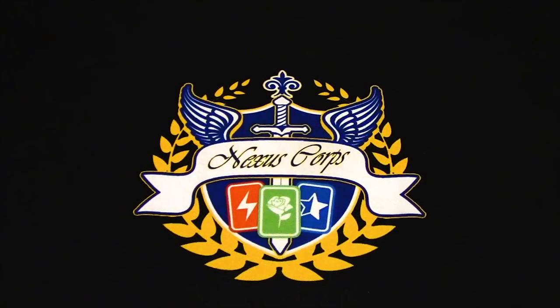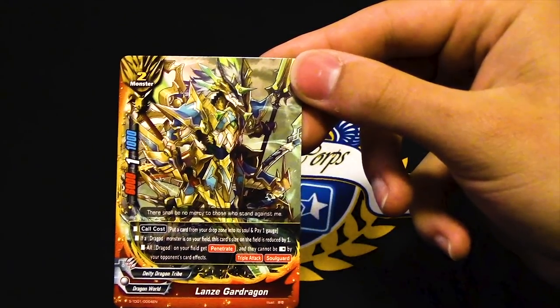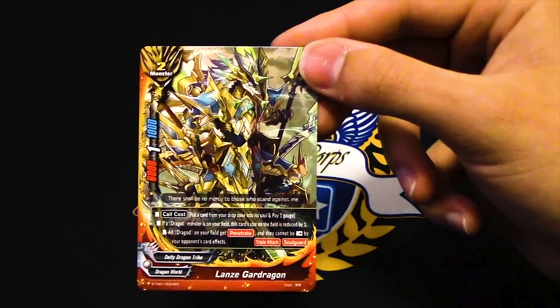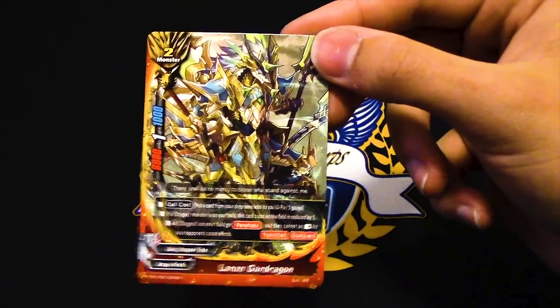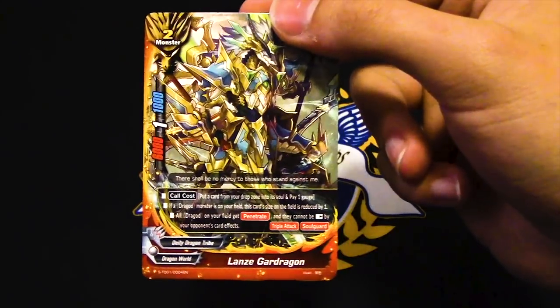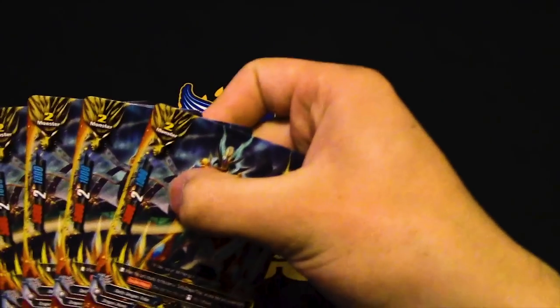Hey, reprint Lonzay — or Lands Dragon. This is a size two, but if you have a Drag Odd it becomes size one. Call cost requires you put a Curfengard into its soul and pay a gauge, then all Drag Odds gain penetrate and can't be rested. It also has triple attack, so on top of the additional crit from Night Dragon, it swings two-two-two. You only get one copy since it's a reprint, but Lands Dragon is important — reprints are good for starting players.